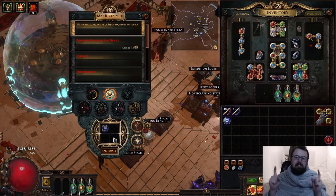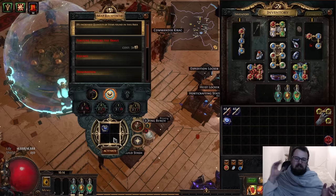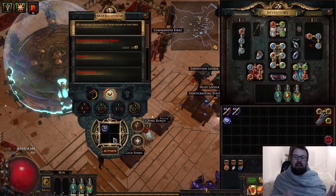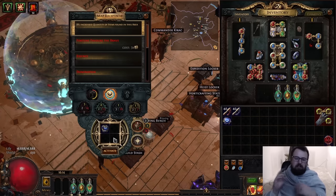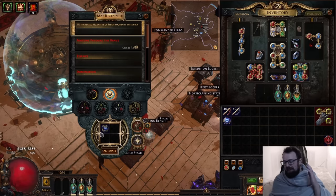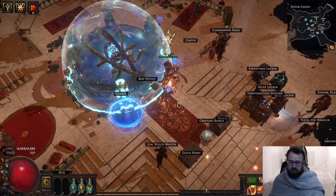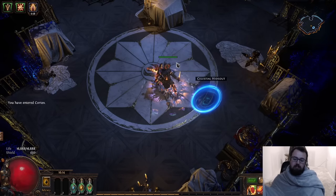This character can do pretty much all content. Simulacrum might not be fun on a Dissolution build — my theory is I probably could do it but it might not be enjoyable, and I don't care for simulacrum anyway. Lab traps are also bad for this build: traps scale with your HP as a percentage, so a 15k life build takes the same proportional hit as a 1k life build, and Dissolution makes it awkward since you can't just press your life flask through the traps. Anyway, this is a mavened Uber Cortex with five mods — potentially the hardest version.